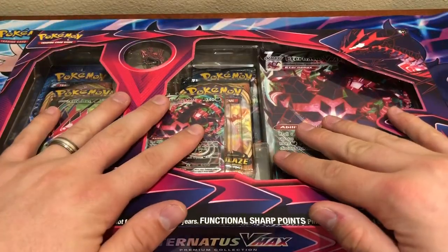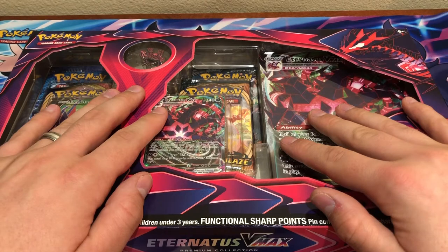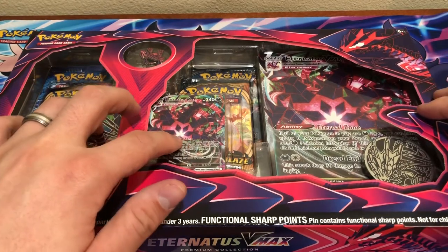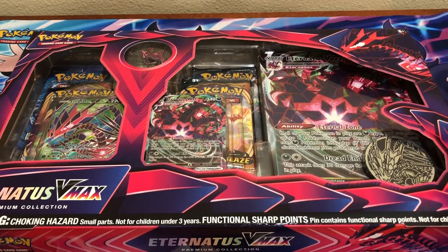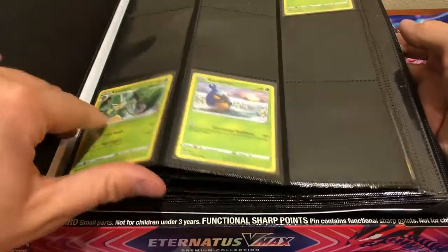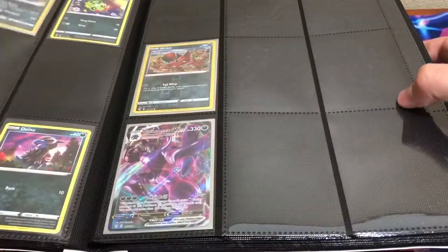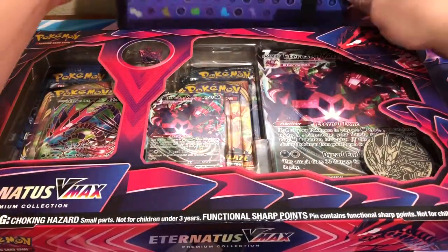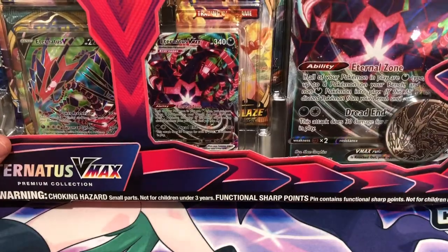I've been wanting to get back into some Darkness Ablaze for a little bit. There is a VMAX Charizard Ultra Hyper Rare — something like that — that I 100% want to pull. Also, just getting some of these Eternatus cards is going to be super cool, and there's some other catch cards I'm interested in. I want to fill out the rest of my binder. For the Darkness Ablaze section, I've got a lot of blank spaces to fill out — I have not pulled as many Darkness Ablaze as I've wanted to. So I'm really hoping to get a bunch of good stuff today. Stay tuned, we're going to get into this right now.